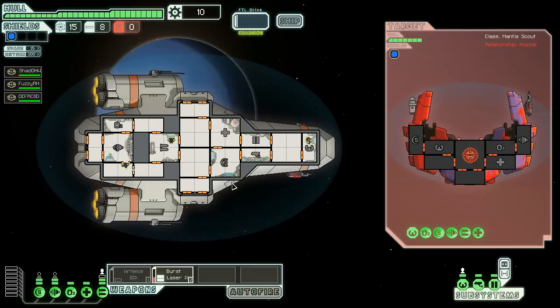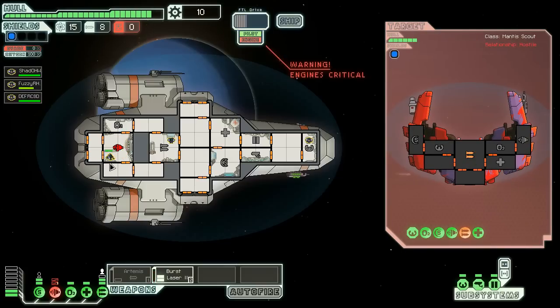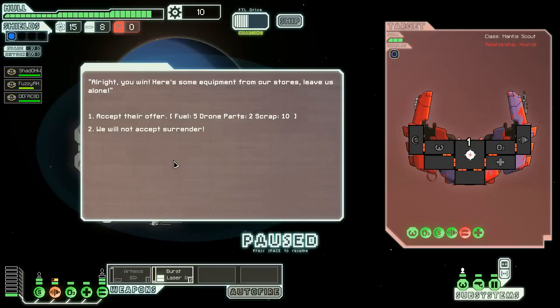Charge weapons. Missiles fired. Keep repairing. That didn't quite work — keep firing. We can nuke their weapon systems and we'll be sorted. Engines are critical — help build them. I think we've taken out their weapons. Need to keep working on that. We win!